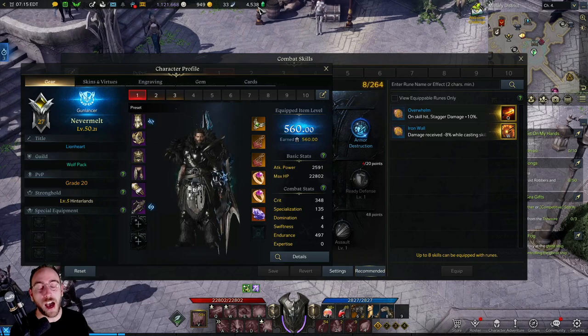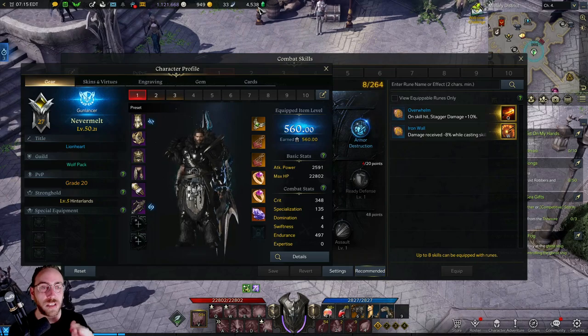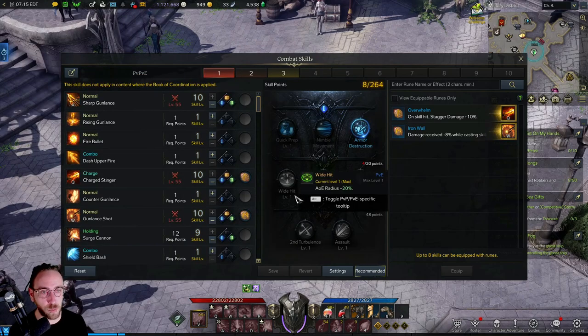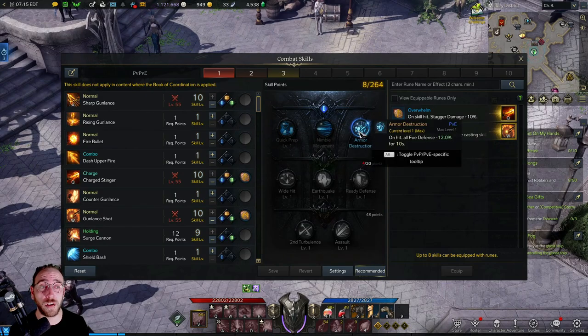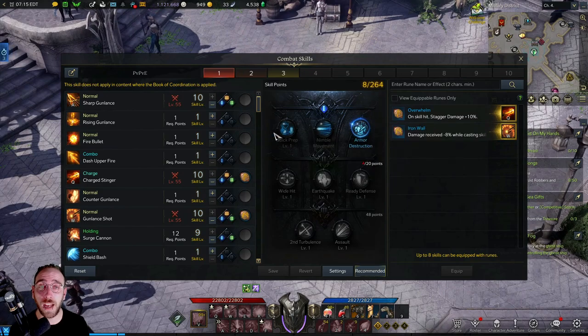My character's item level right now is 560. I'm currently being bottlenecked by the harmony fragments — I need to do more of the islands, get up to 600, and then push over to tier 2. But anyway, that's beside the point. Tripods — as I said earlier, this game's version of a skill tier system is called a tripod because you have one of three choices per level or tier of the skill you are leveling up.